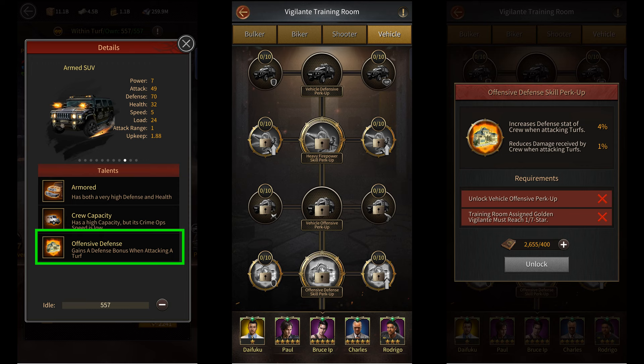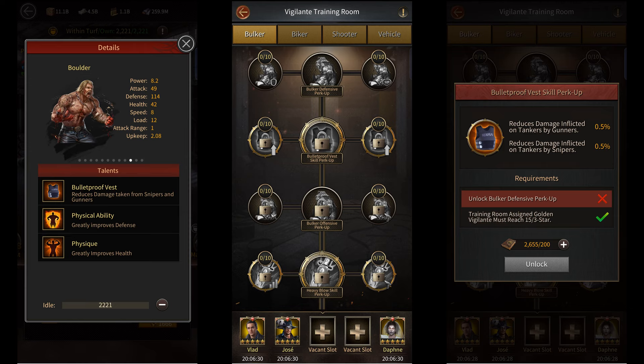And finally, the last example I'm going to give you is the bulletproof vest skill perk up. Since the bulletproof vest skill is only a skill that applies to tankers, the effects of this skill will only apply to tankers, and hence it won't be added to your battle report stats.